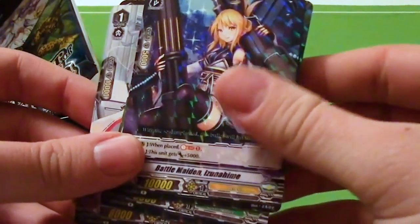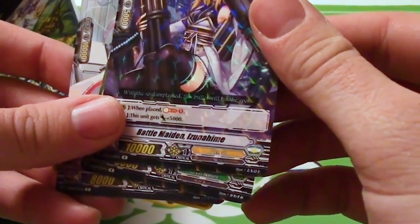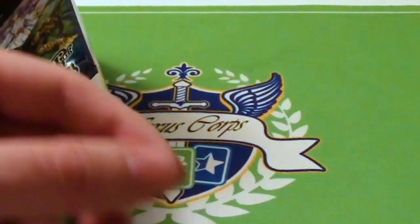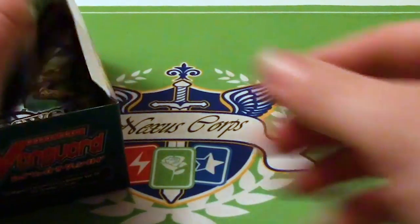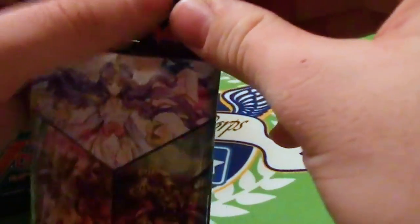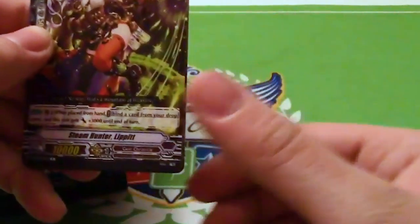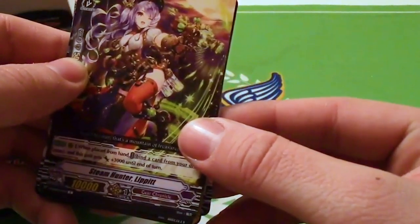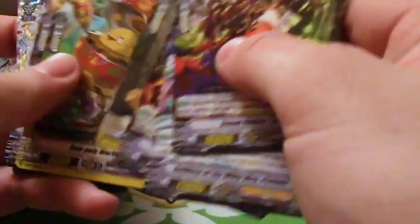In our first rare we have Izanahime and the Hamsuke Grade 1. Ugh, Hamsuke line. Hamsuke is a bit of a loaded question for me because I don't like how the line-up is, or the ride-train is. In Standard I don't plan to run it. There's a deck where you run just the Grade 1 and 2 as a form of ride consistency, but I don't know if I'm going to use that as my final build, but I am going to try it.